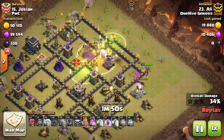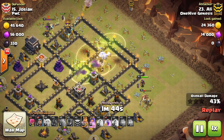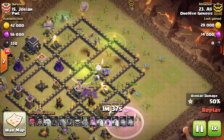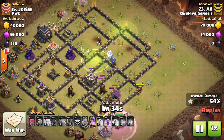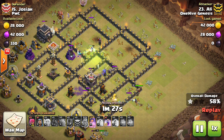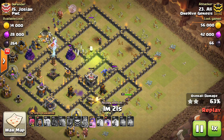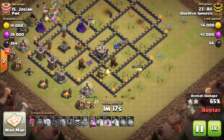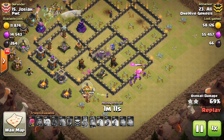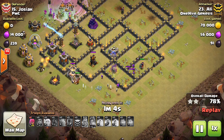You cannot take out valks and baby dragons with witches — splash damage will kill the skeletons every time. The heroes go along the outside of the base, and the witches go along the other side with healers on them, with the main force going into the middle. At Town Hall 9 witches can do more inside the base, which is good, because you can't bring more than five bowlers so you need something else to support. There's less heat in the core without inferno towers, so witches can get their skeletons out and do their thing better.